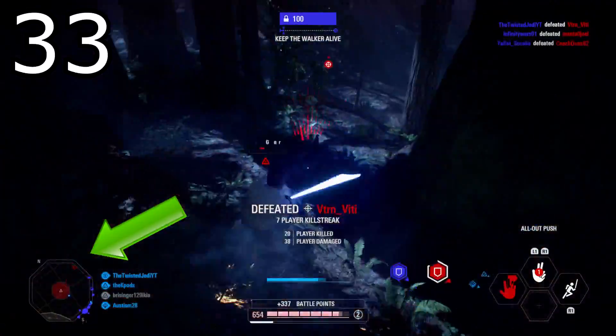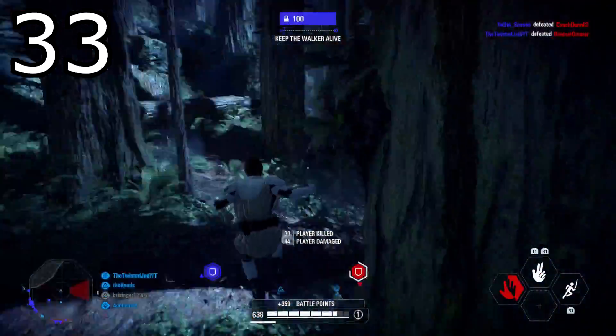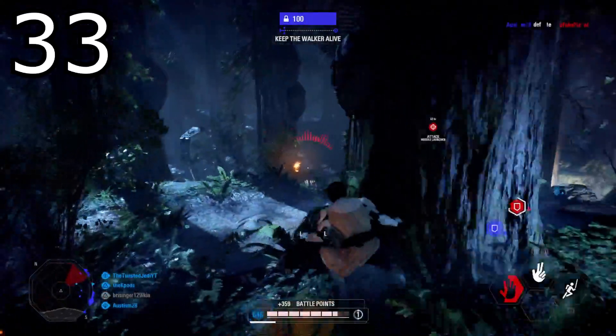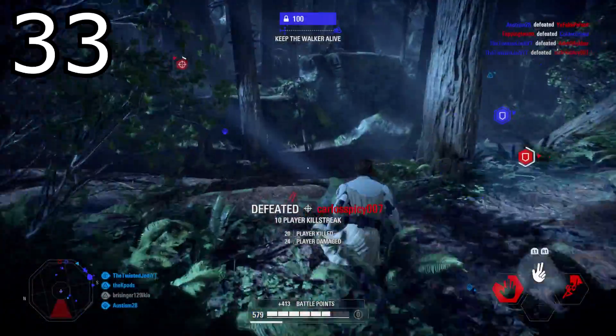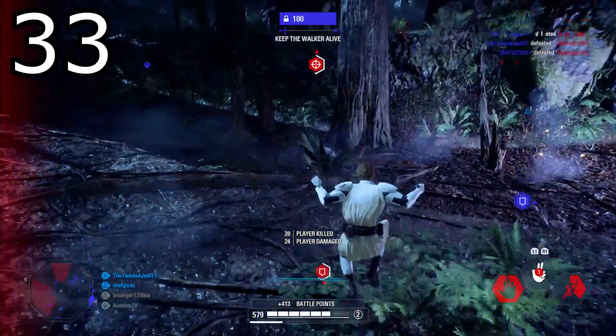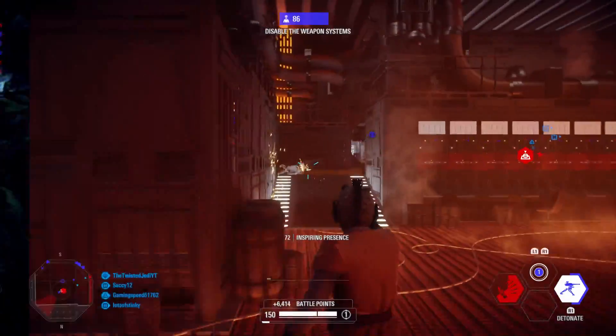Tip number thirty-three: constantly check your mini map. I see a lot of people playing heroes that die because they don't see me creeping up behind them on the mini map. Especially when I'm playing another hero, I can see where your dot is. If you're not watching it and I am, I know exactly where you are — I can run around and flank behind you for an easy kill.